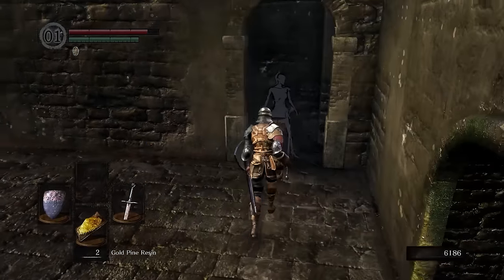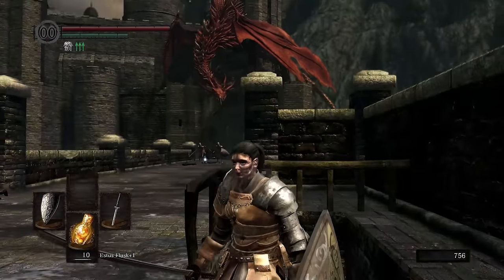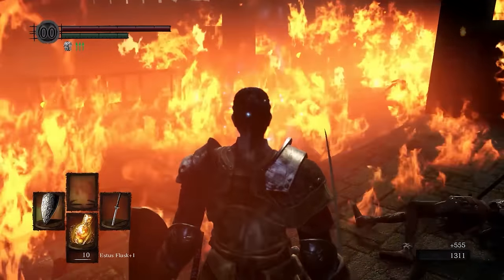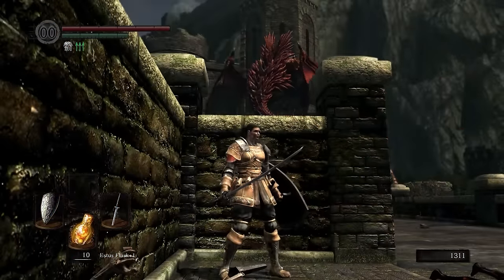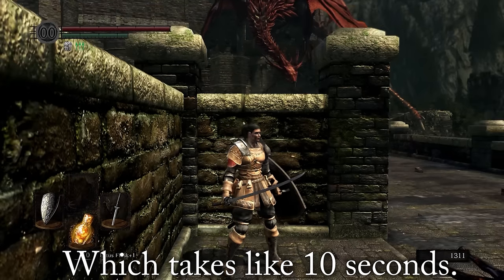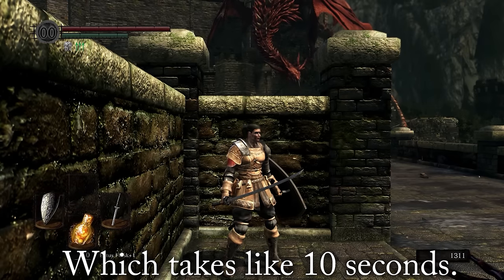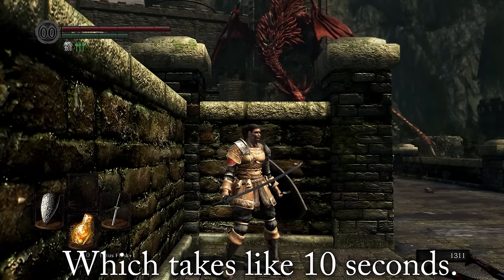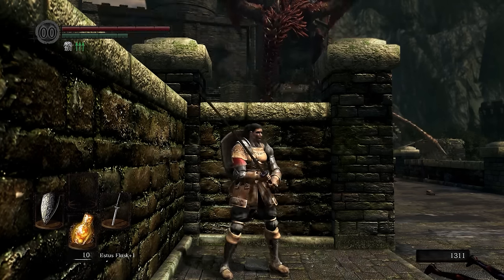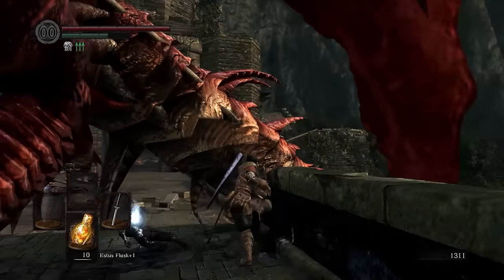Now I'll be showing you how to cut the Hellkite's tail and run past him to the bonfire. First you run to this corner right here, then you wait for him to land on the bridge. And now you can cut his tail and run past him, or just run past him like this.